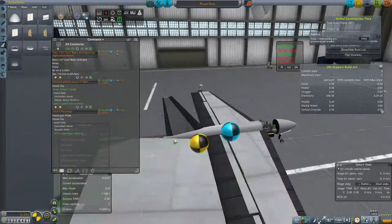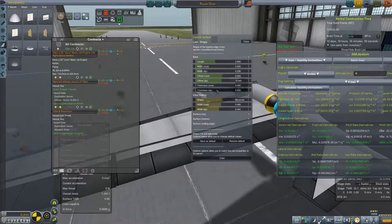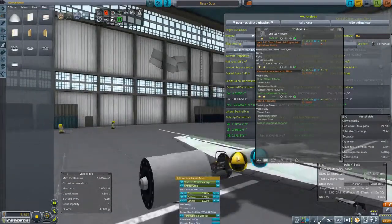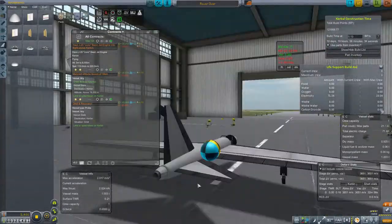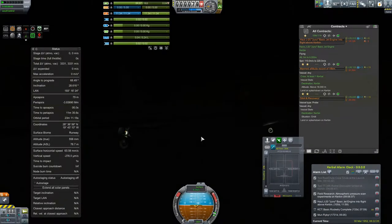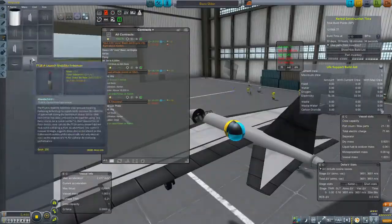The basics are: make a plane that looks realistic, and it'll probably perform realistically. Just mind your center of lift and center of mass and it's going to be pretty much fine. You can do advanced tricks like tilting your wings, adjusting the angle of attack, and of course tweaking your control surfaces to only act on the desired inputs. We did accept a contract to haul a jet engine into the air and go at least 110 meters per second with it. So we're going to slap on a jet engine for our propellant — not that we had much of a choice. We're going to do some test flights here because, by default, the tier one runway is notoriously bad, so launching from it can be quite a pain. But in 64k, it's doubly so.